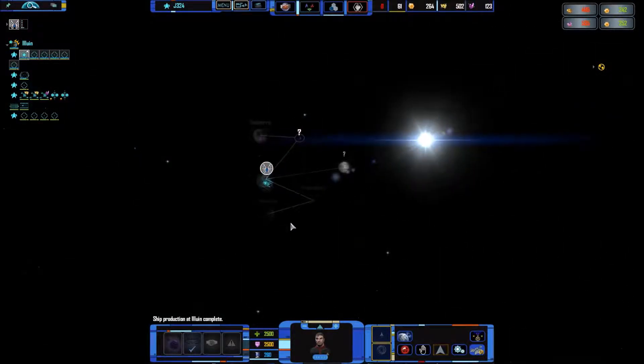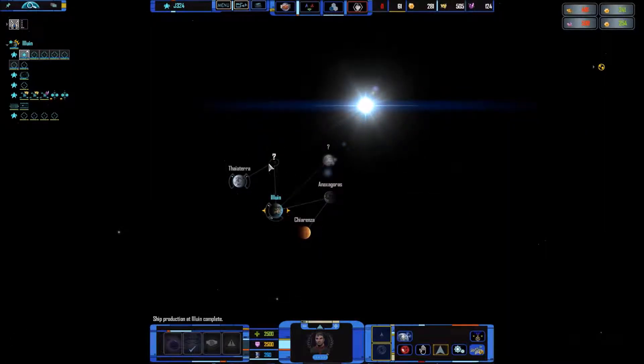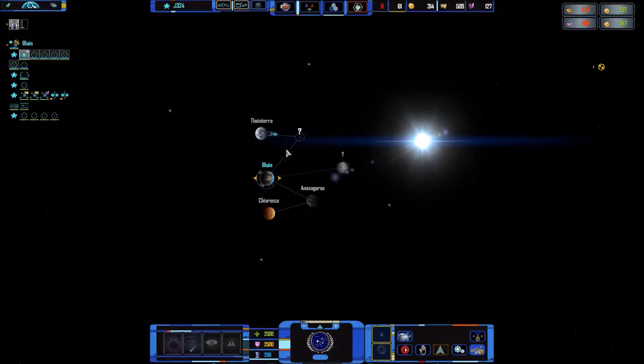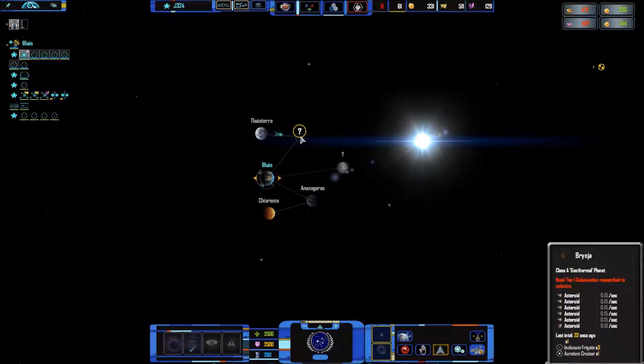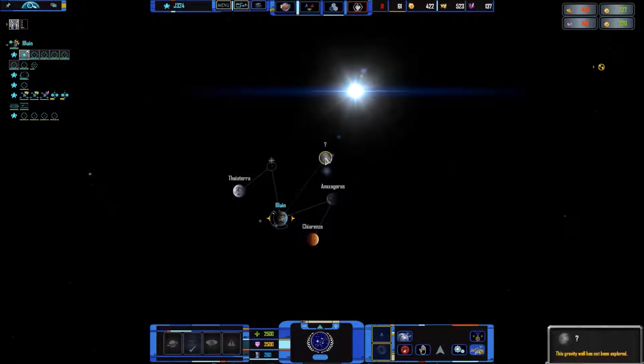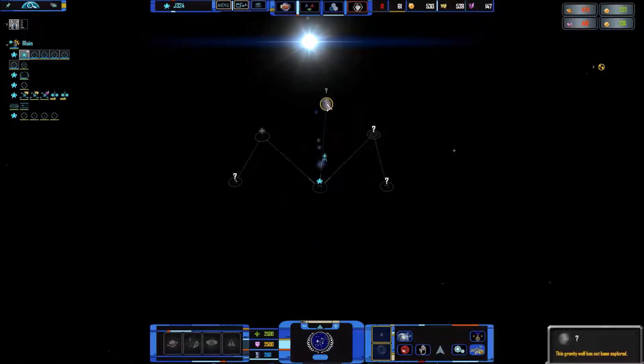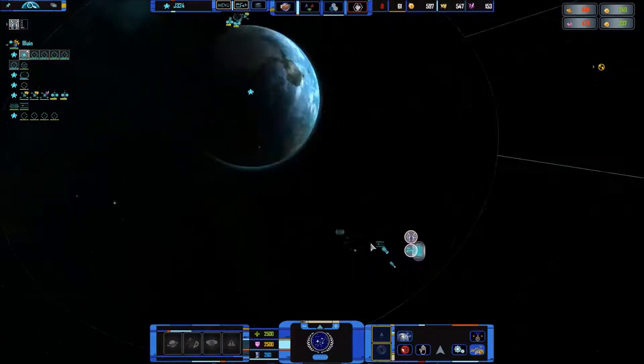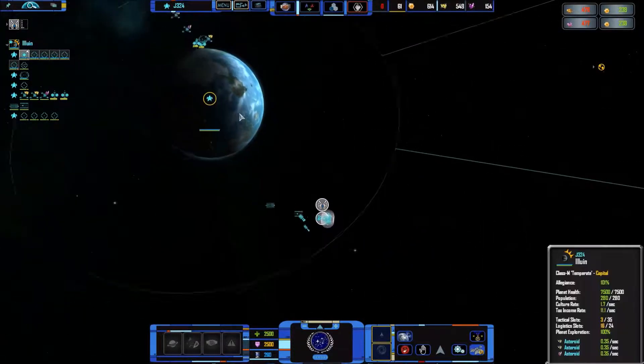All of you go over there, we will attack someone. You are tier two, you're tier one. So we'll probably try and fight all of the death Tholians. The planets around here all seem to need colonization research. Also, I'm thinking this looks a bit like the sarcophagus ship — Star Trek Discovery.